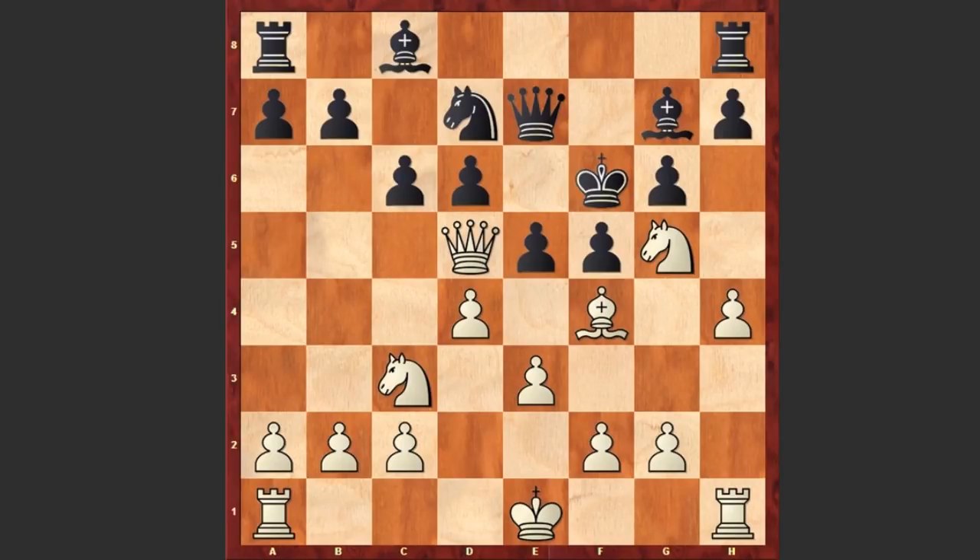But here comes another beautiful move. Can you find it? After which black resigned. Ready? Here comes Nxh7 check, and black resigned because white is freeing the g5 square for the bishop with tempo.